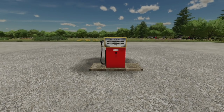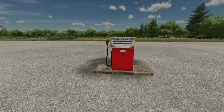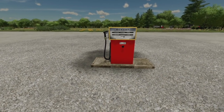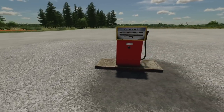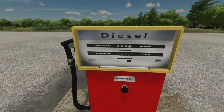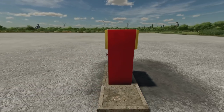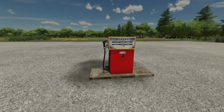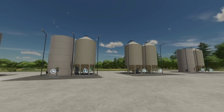If that's too much and you just need a pump, there's a placeable gasoline pump in the old style. Price is 1,500 bucks, maintenance is ten dollars per day, refilling is not necessary, and the display illuminates at night. It doesn't have labels showing fuel price or amount, but it's a cool, simple placeable option.